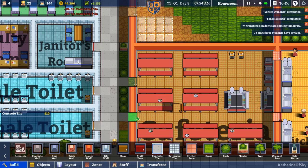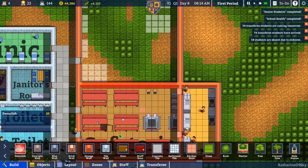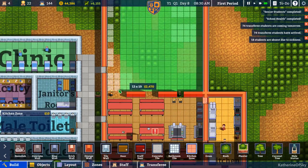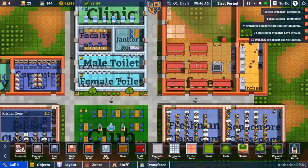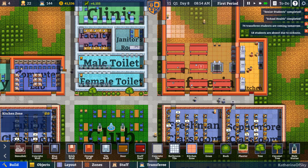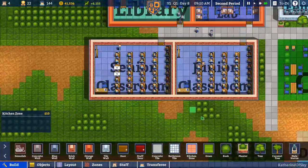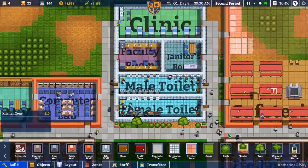Okay, that's very nice, I'm liking this. Let's demolish this wall here and get all of this with kitchen tile filled in. 74 transferee students have arrived — wow, that's a lot. And here they all are learning new things — yay, good, learning stuff.